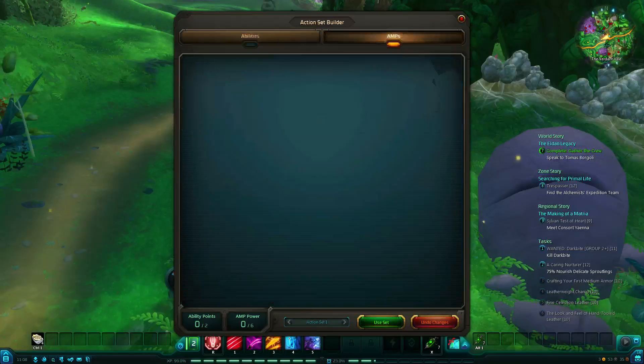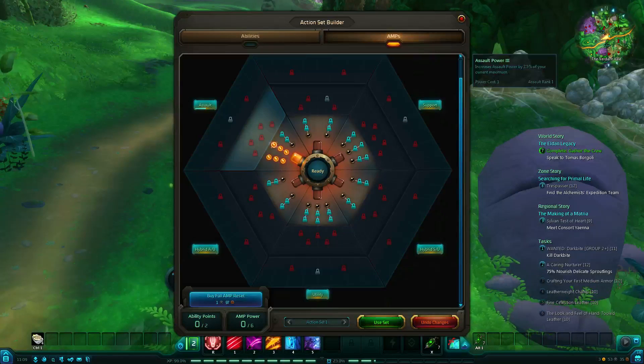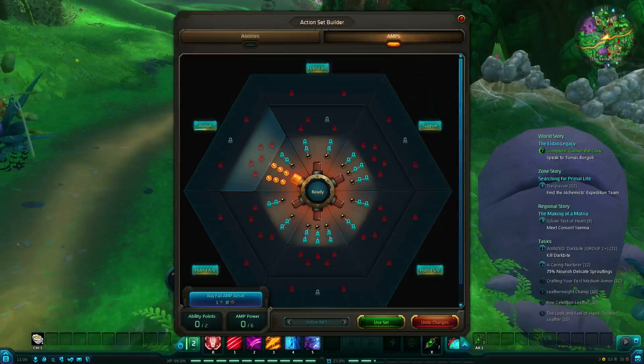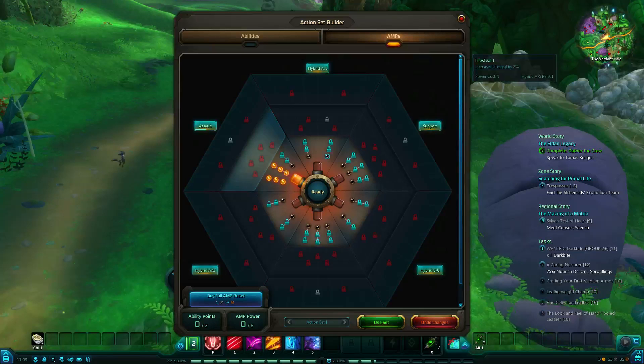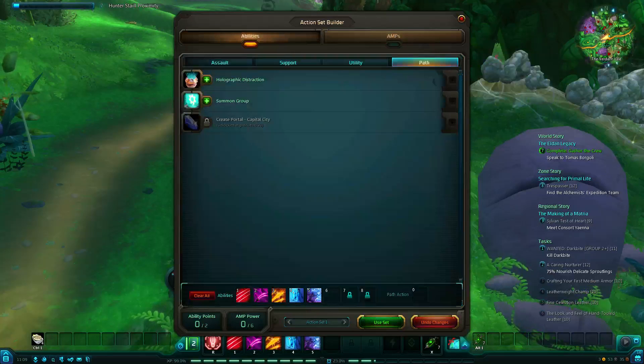The other thing with this is the amps. Like I said, I've gone very heavily in support, so you can sort of see here that this one increases my assault power by 2.5% of your current maximum, and this one increases my critical hit chance. But then there's sort of hybrid ones — so this would be a hybrid assault-support with various different abilities: increases lifesteal, strike-through chances, support, and so on. A whole range of different things, which is really, really cool.